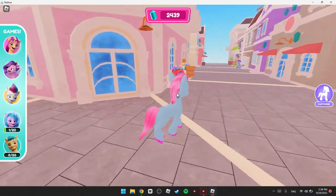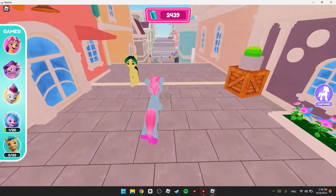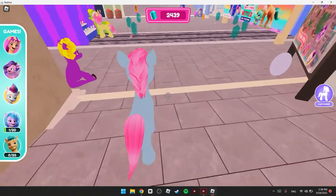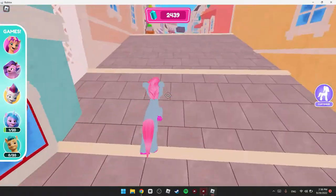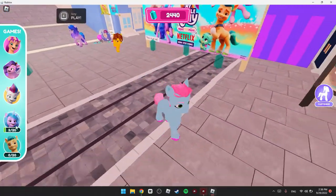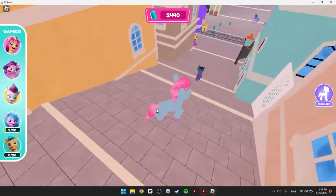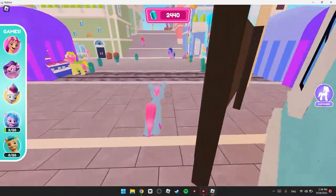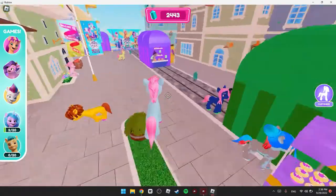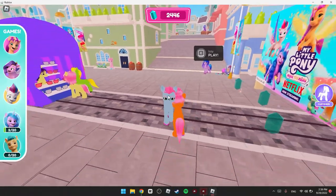I rejoined and it got glitched — it wasn't giving the badge or the item. I picked up the thing right here, and if you pick up this one too, I got the badge right away. So if that happens to you, just rejoin and interact with the ponies again. Anyway, hope y'all have a nice day — peace out!